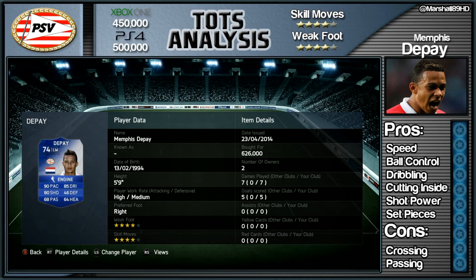If you do want some coins to buy him, visit FUTCoins2Go and use the code M89 to get yourself 5% off. Every link you need is in the description. In terms of price, I paid way over the odds at 626k, but now you can get him for 450k on Xbox One, 500k on PlayStation 4 if you're lucky.